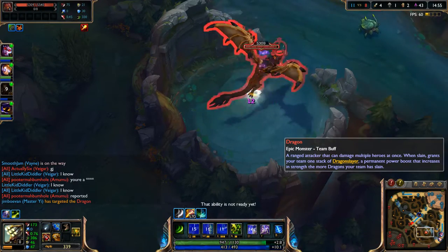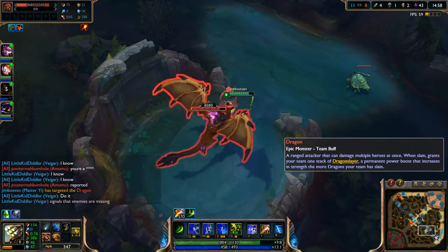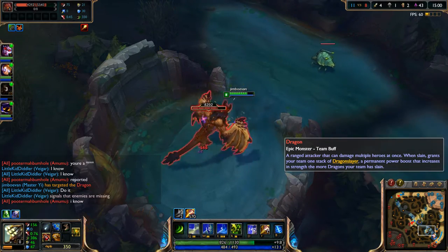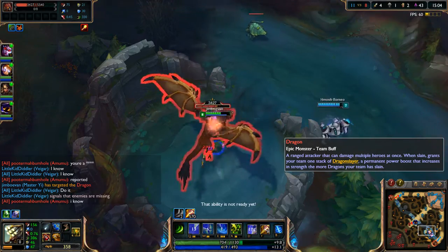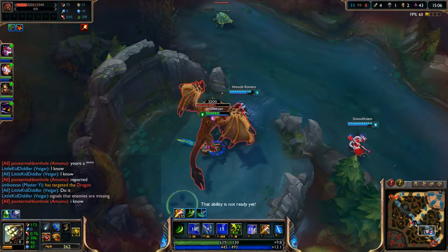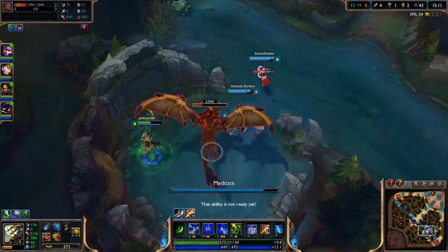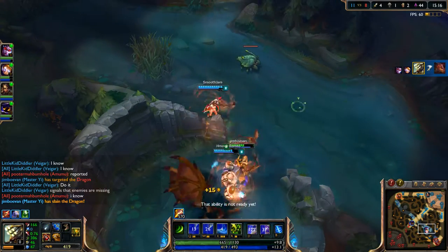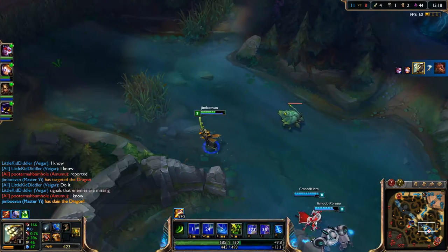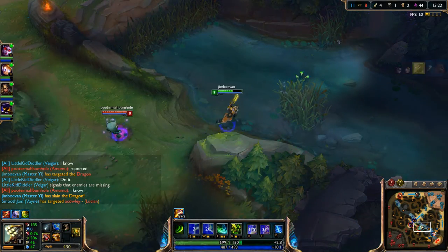I should be able to get dragon now by myself. But I'll just go ahead and ping there. Dragon's actually really easy when you're playing Yi, which is really good. I'll move this way so they don't attack me. Go ahead and pop my heal really quickly, then use my Q smite. Perfect — got dragon! Awesome, so now we all get a boost, which is really good.